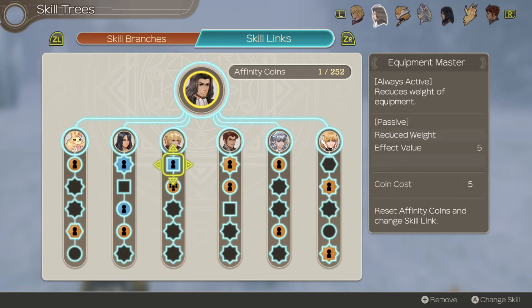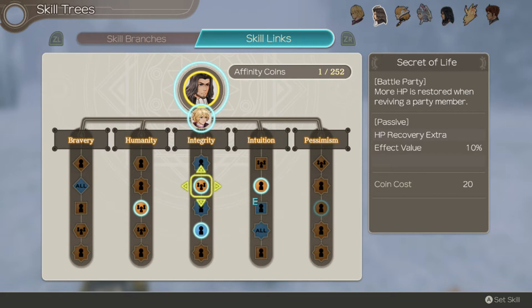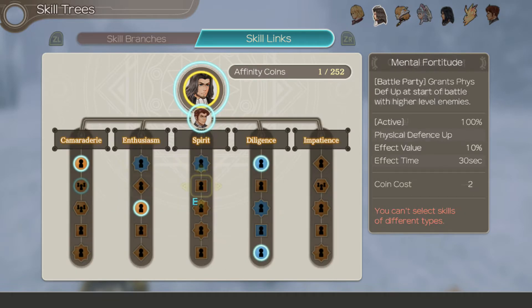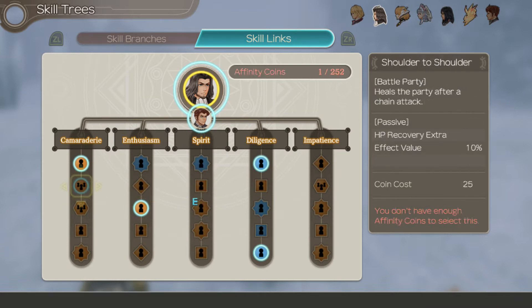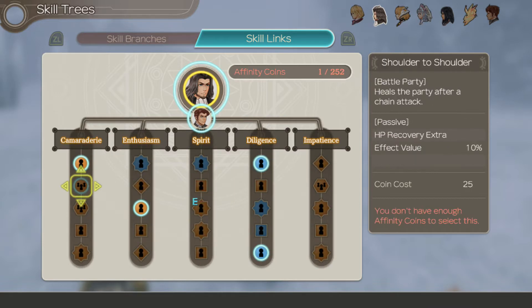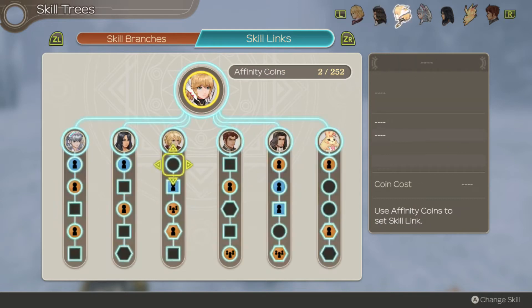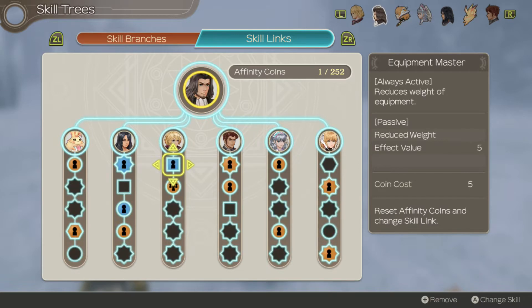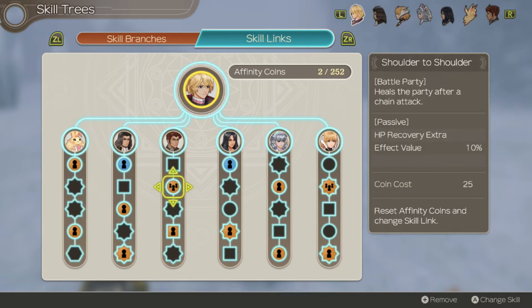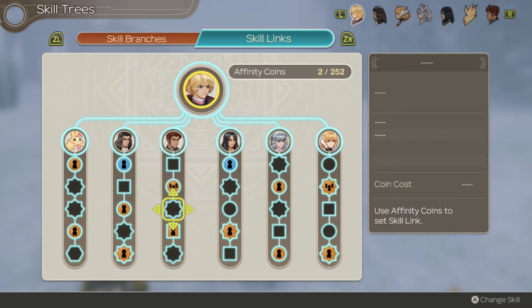They actually have two healing ones. I can see the chain chance one right up here — that increases chain chance. The other one heals. So I could put chain chance on Fiora and mine, so that way as soon as Shulk goes, the chance of getting a chain link increases. This is pretty much why I want to max out skill trees on all characters.